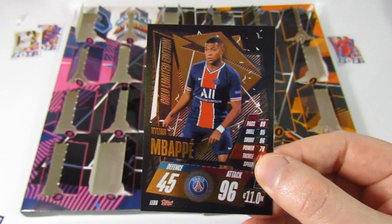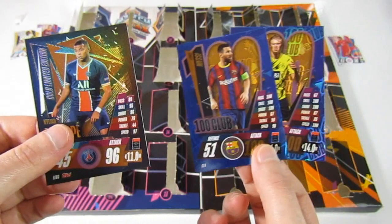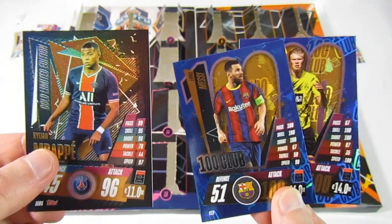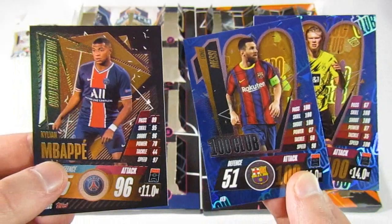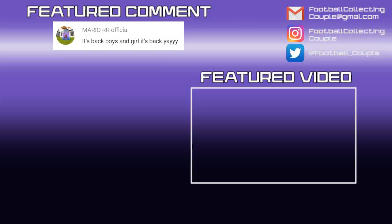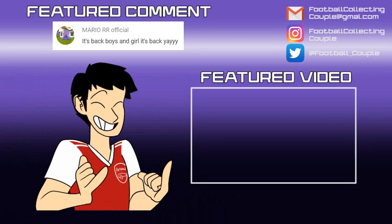What a nice surprise — a perfect Christmas present. We also got two 100 clubs in the Messi and the Haaland, so definitely awesome to pick this advent calendar up. We might get another one — probably the mega one when it's released. But for today that is going to do it — see you next time, bye!